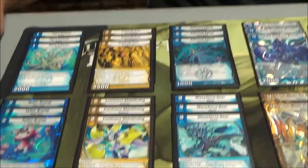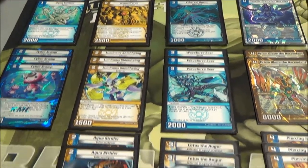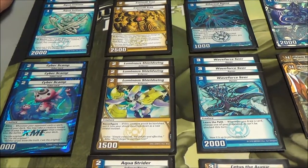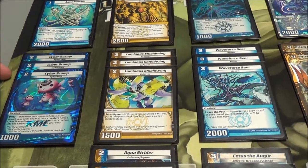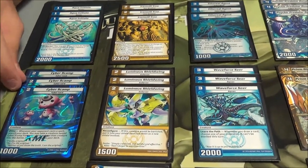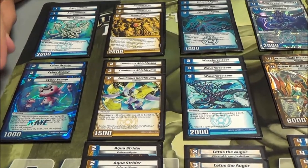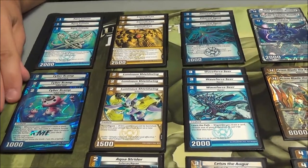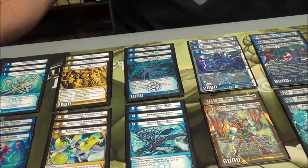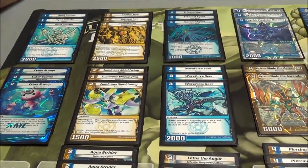Moving on to the two-cost creatures: Cyberscamp, Iron Will Tree, Luminous Shieldwing, and Aqua Strider. Did you get much use out of Cyberscamp today? I triggered him once when there were already two Cyberscamps in my mana, so he did not do anything for me today. I really like him just for trying to find out what your shields are — to see how conservative you have to play, and if they try to swing for game, do you still have a chance? It was just unfortunate that I never really got to use him for value.